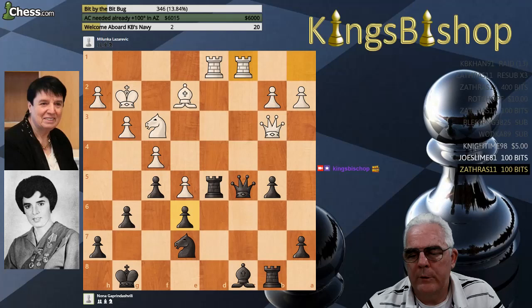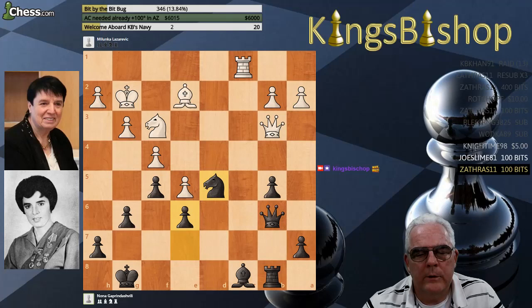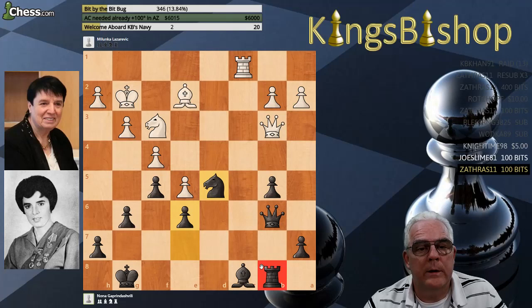Now the queen gets put in danger, with white's last piece getting out of bed — jumping to the open c-file, putting the question to the black queen. That queen moves to b6. The rooks are traded on d5. And now we have a tactical situation here where you have an overworked rook. Remember what an overworked piece is? Simply a piece that has more work than it could possibly do.